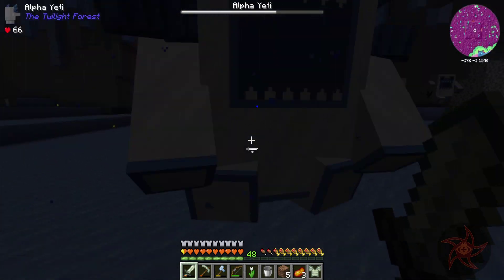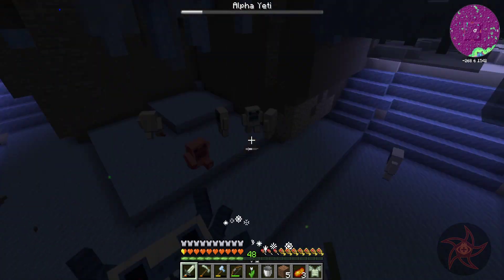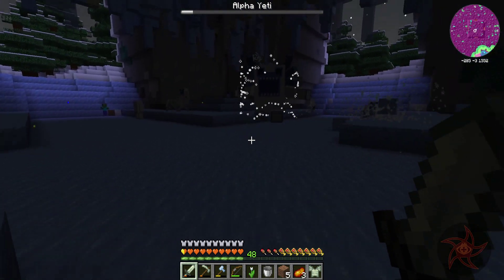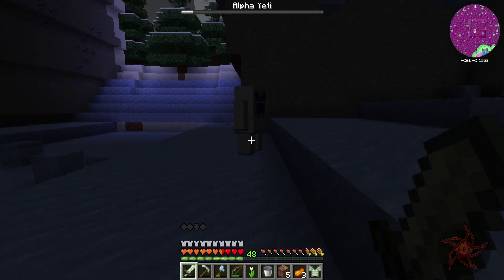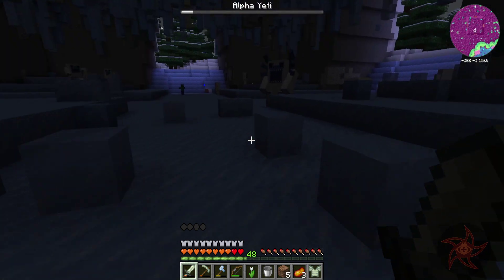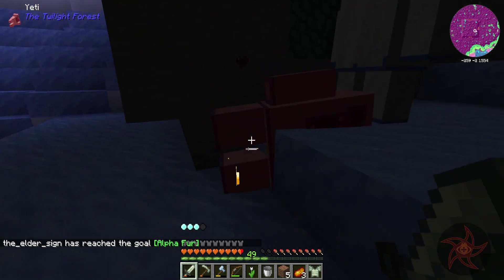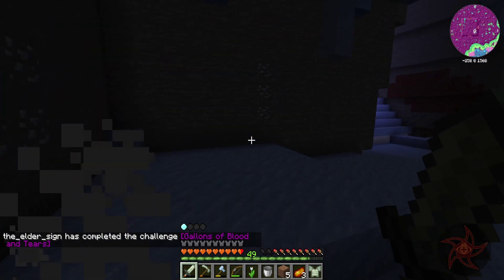There he goes. Now he's throwing a tantrum again — oh, that was a stoneling. Right on my head. Here we go — done. Alpha fur. You've got a nice-looking pick in your hand. Thank you. Gallons of blood and tears — it's brand new too. Nice.